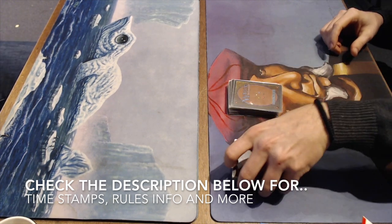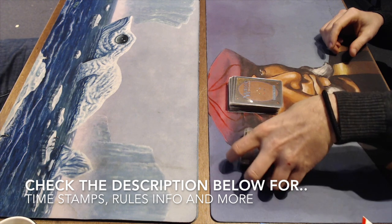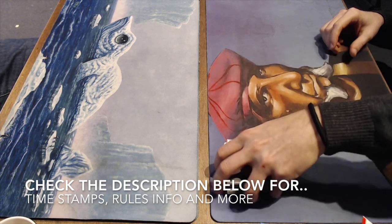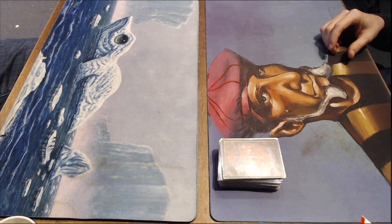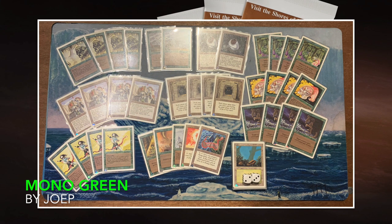Okay, and that means we're now ready to jump into the deck. I'm going to start with the deck of my opponent. That is a mono green Force of Nature deck. Let's have a look. Here we see the mono green list of my opponent, and man, it's looking very sweet. I see four Forces of Nature. I absolutely love it.